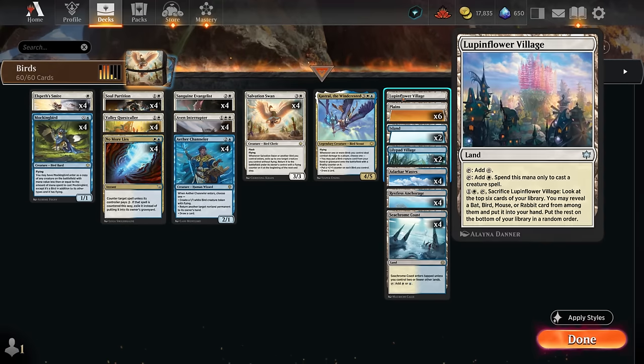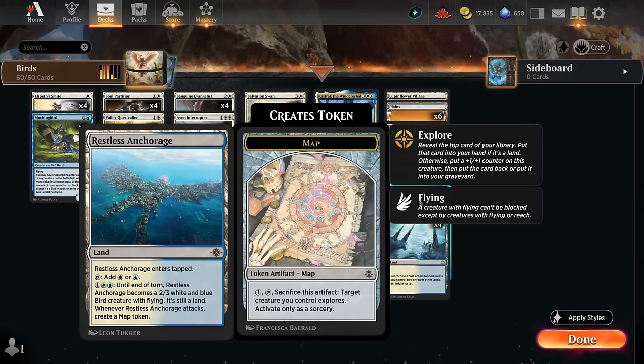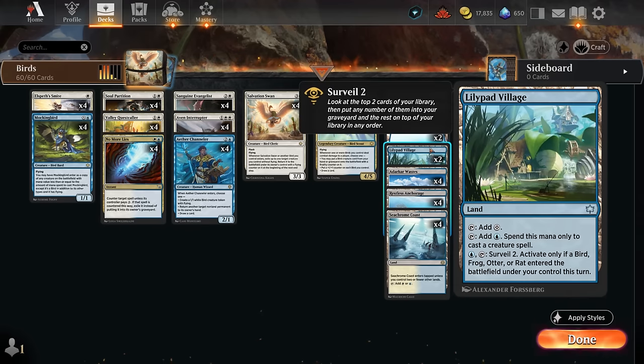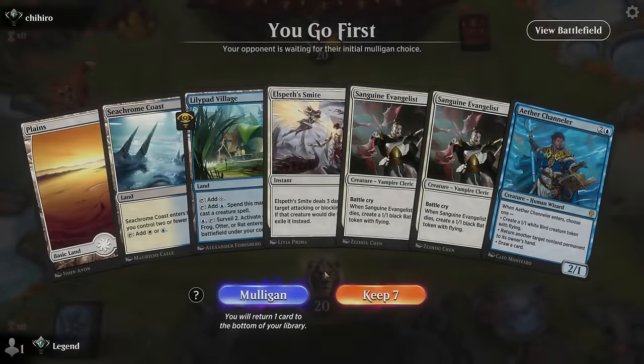Lily Pan Village lets us surveil two if a bird enters under our control, and Lupin Flower Village we can sacrifice to hopefully find an additional bird or our Valley Quest Caller as a rabbit — but it won't find our Evangelist or Channeler, so the hit rate isn't incredibly high. We still need enough white sources to cast Elspeth's Smite early, and enough blue sources to activate Restless Anchorage, so we don't want to go overboard with Lily Pan Village either. Let's jump into some games and see how the deck does.